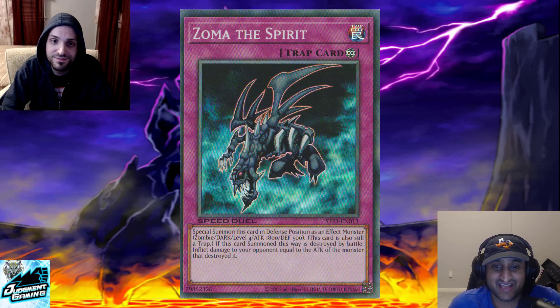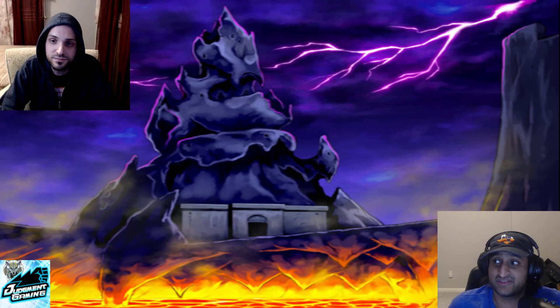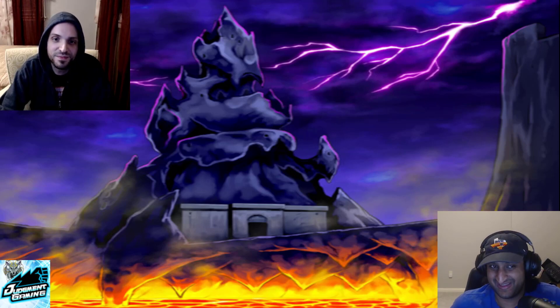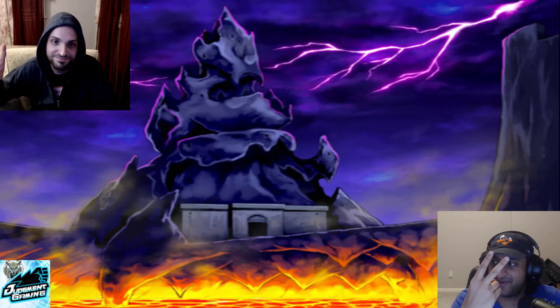Final thoughts on Zoma: highly consider that card when thinking about what limited one to play. It's very good against the current meta — Joey Beatdown and Cyber Angels — because they run high attack monsters, so this card deals a lot of damage. It's a little more valuable than if everyone were playing something else. Thank you all for watching this top 10 staples list — we hope it helps with your deck building process. Until next time, Terra Master and Drake, we're out.